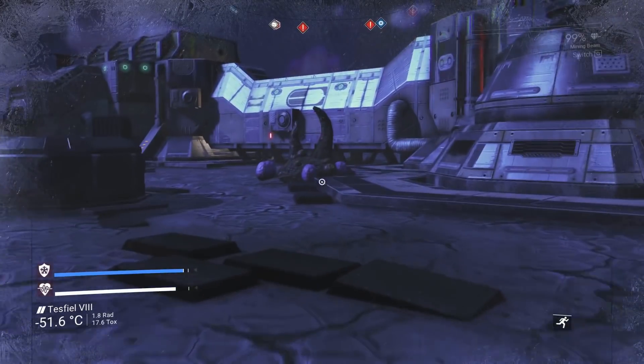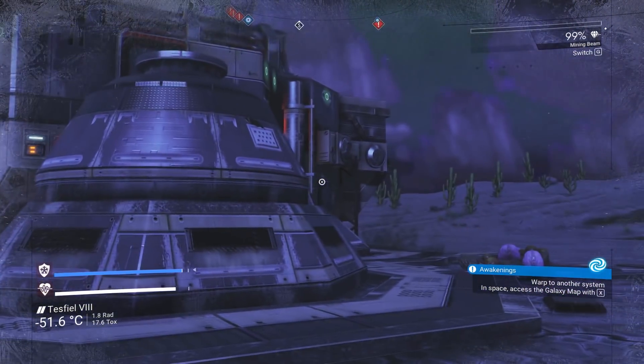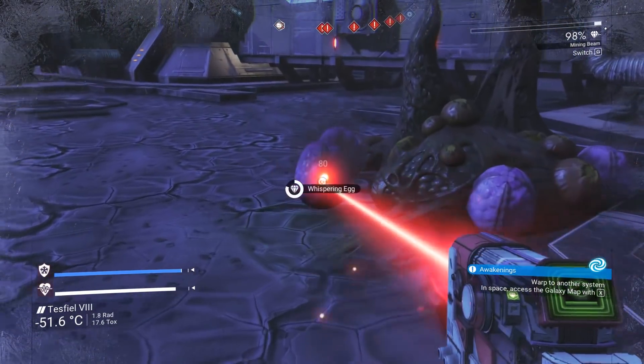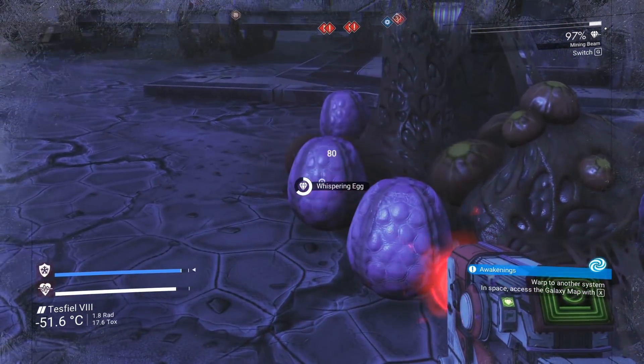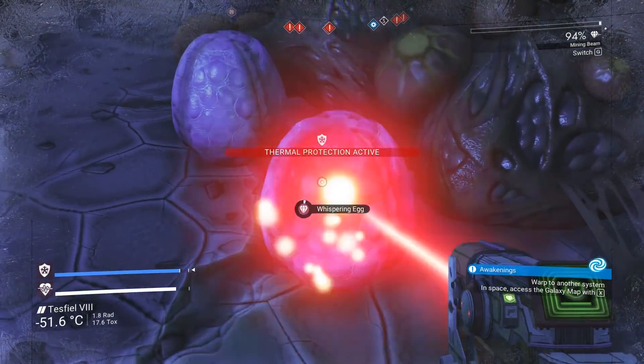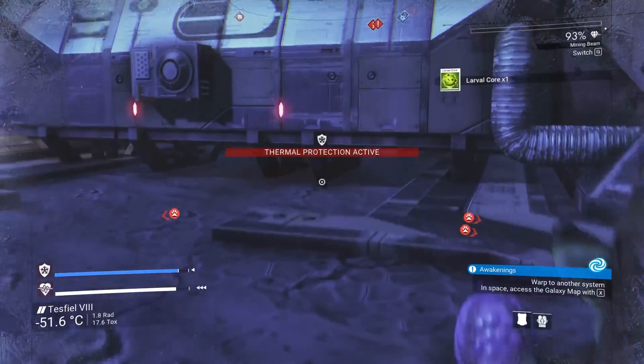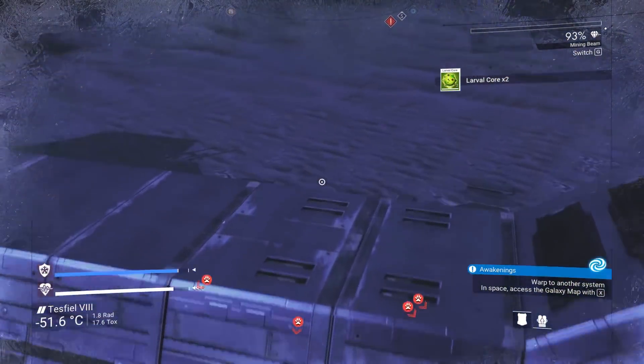Around the structure will be these alien eggs. This is the money, people. One core within the egg is worth 95,000 credits and each core stacks 5 times. So make sure you have some space in your inventory. There are 40 or so eggs around, so you do the math.